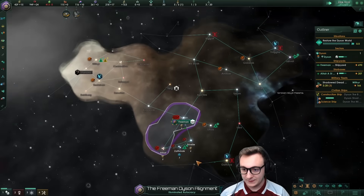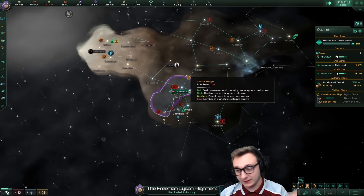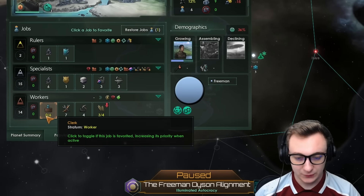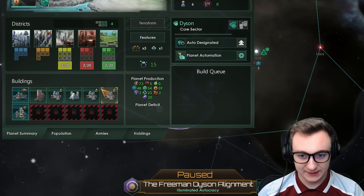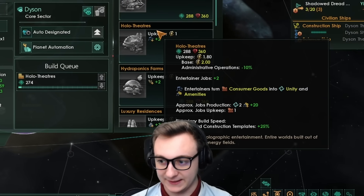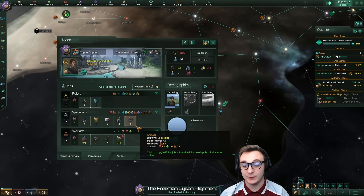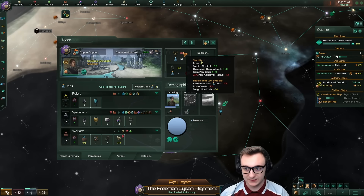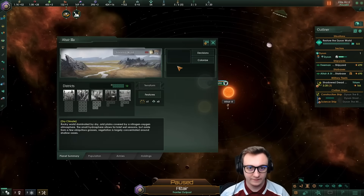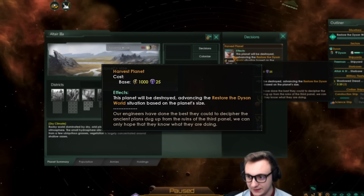There's also a chance for empires to spawn in my games that can either die or kill me, or become a very loyal vassal — greatly appreciated and helps out a bunch. Because we've built so many jobs we are reducing our food jobs and working no clicks. We have no amenities. So I'm going to switch over our commercial zone to a hollow theater, which gives us entertainer jobs which give a lot of amenities. We only need to work one or two to get positive stability, which means more resources for jobs. Okay, we have those 1000 energy credits — let's do the decision to harvest the planet.